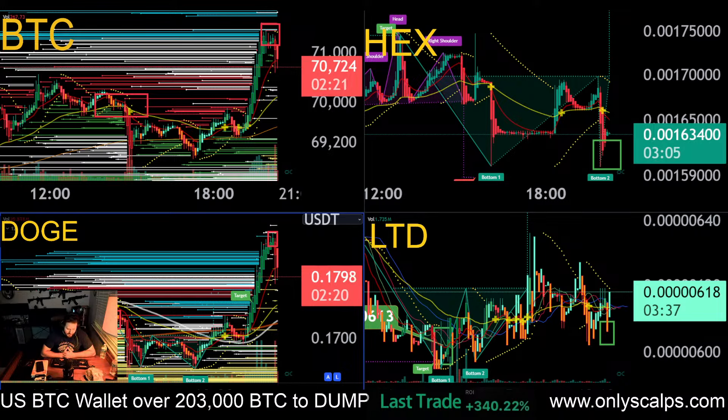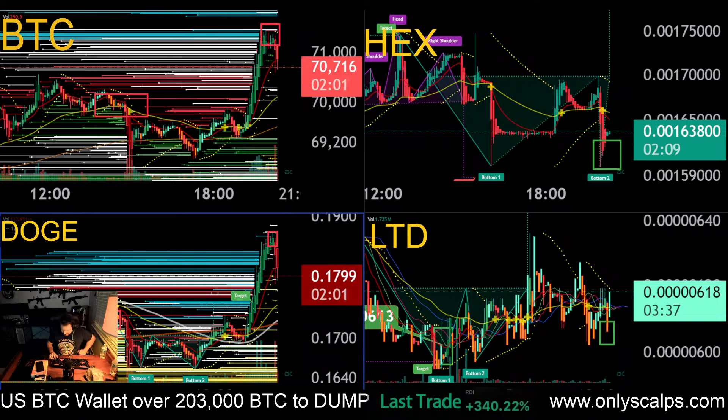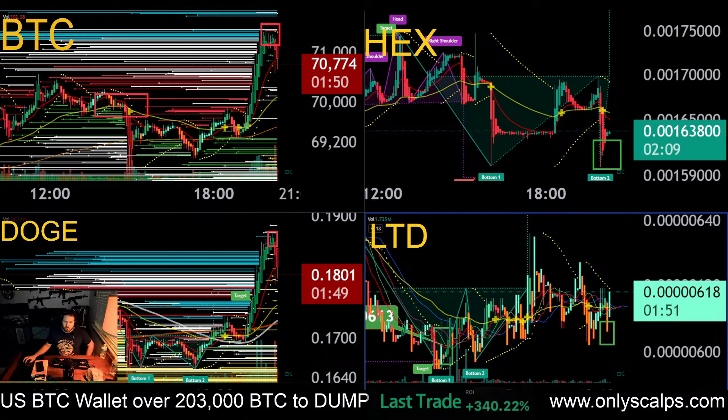I saw something that you guys may have seen, which would explain the drop. I did not sell a big portion of Doge after drawing the red block — although some people think that I am doing stuff like that. This is bigger volume than what I'm trading. This volume is over 100 million Doge — that's a lot of money. That's around $18 million worth of Doge being traded in that volume.